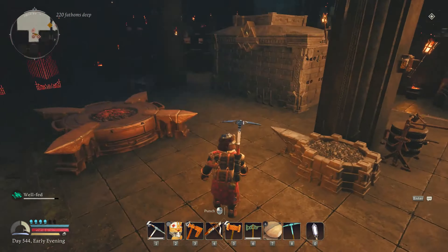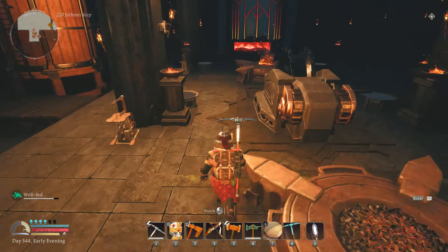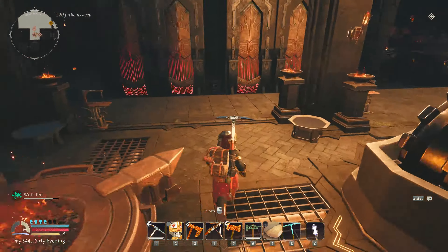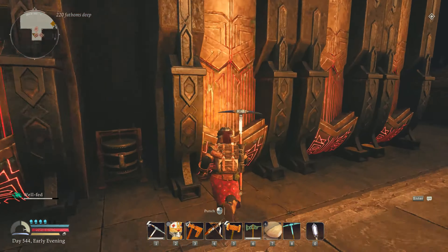A full complemented forge, including the Kudsel forge, two normal forges, obviously the forge for here, and five of the Ufan furnaces.